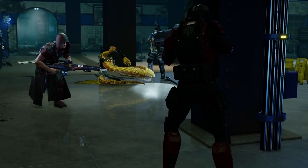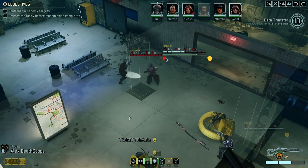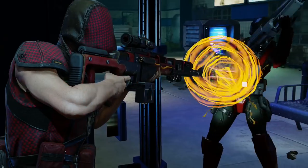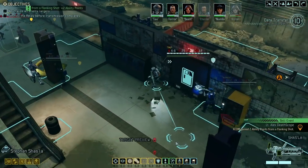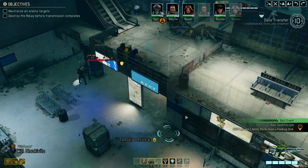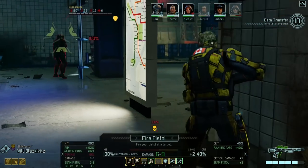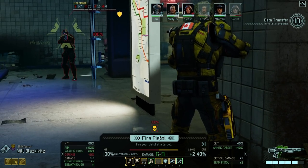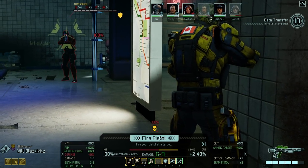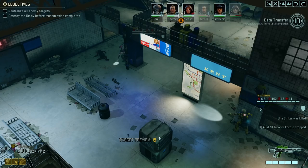Oh boy, wow — he's got Close Combat Specialist, did not know that. That's cool for him, bad for me. If I drop BJ over here there's no way he misses this, right — and potentially even kills him even though it's just the pistol. Six to nine — why are we getting... oh, inferno rounds give extra damage, plus two. Well that seems pretty good. How did I not know that?